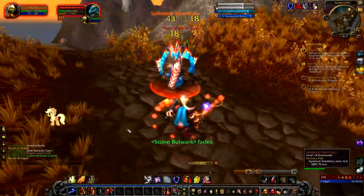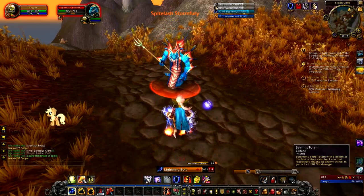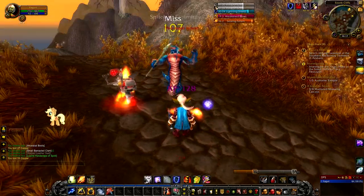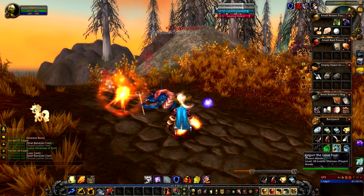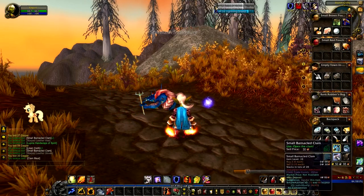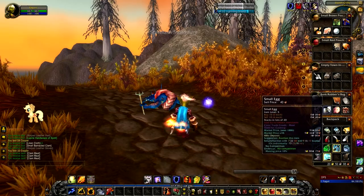The Searing Totem we can drop as much as we like - it's the Bulwark Totem that is on a cooldown. That makes total sense because otherwise it would be too overpowered.